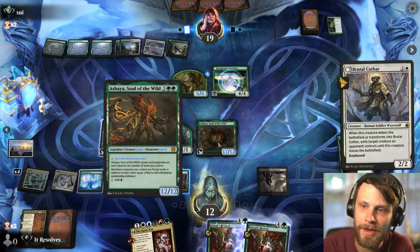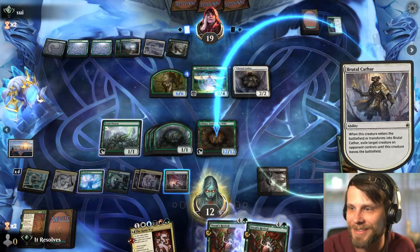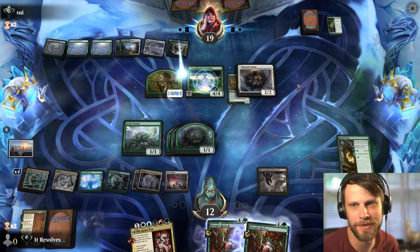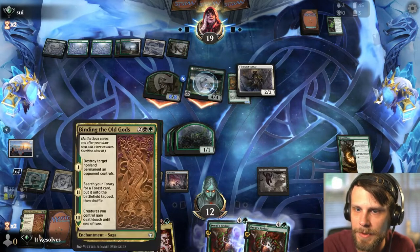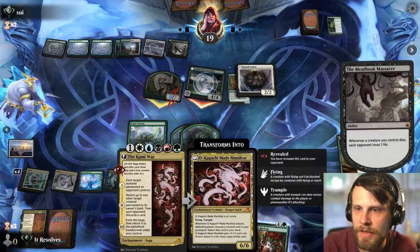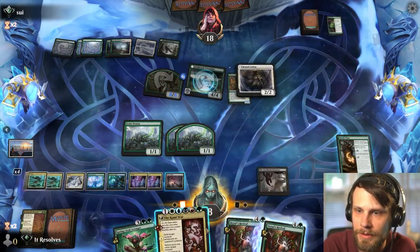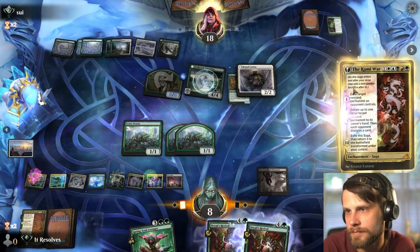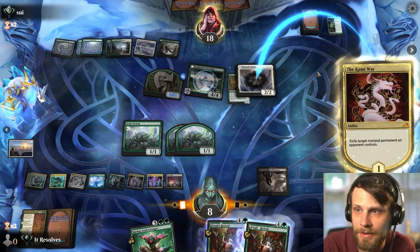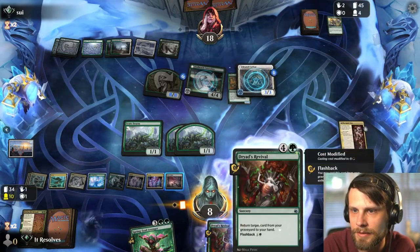Also guys — this new lens that I have on my camera makes things look so nice. Look at the nice blurred background — you can see the little llama! Sure this sucks but not the end of the world. We can actually just blow up the Brutal Cathar, which I think is probably the right call, because then we just get Ashaya back. Oh and we can attack! Let's Kami War — go ahead and get that Brutal Cathar out of there so we can get Ashaya back. They respond though. Sad day. That sucks — really bad actually.